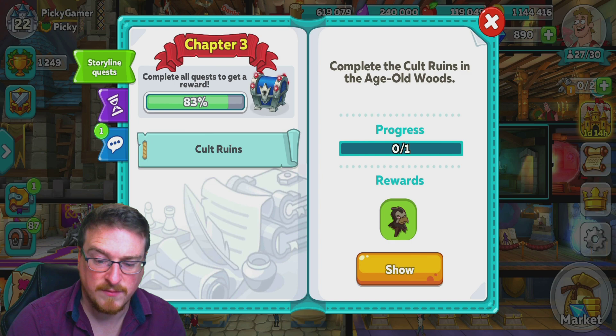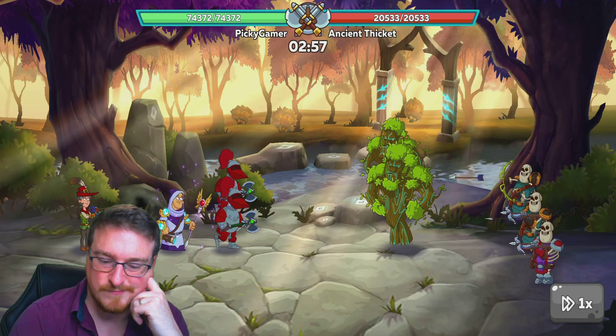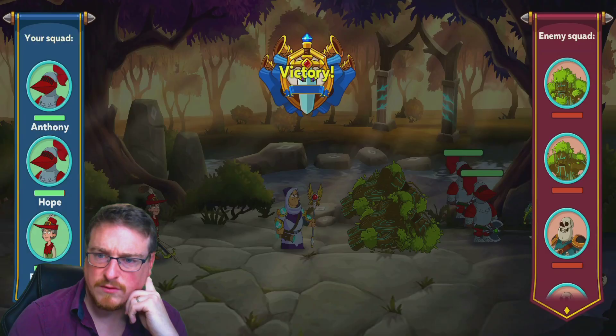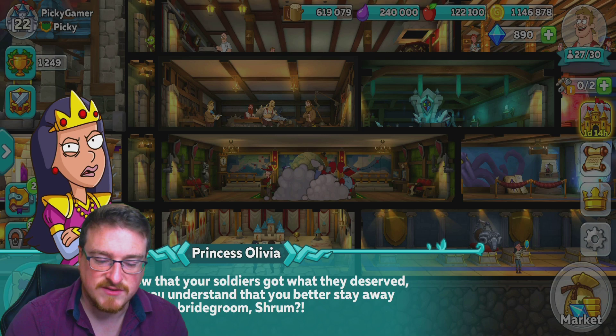We still need to complete the cold ruin objective — oh, that's a castle, you go there. You level up easily by defeating castles and just upgrading your stuff in general. That's where most of my income comes from. I've upgraded my bank vaults and everything to as high a level as they can be right now, and that's where I get my money from.